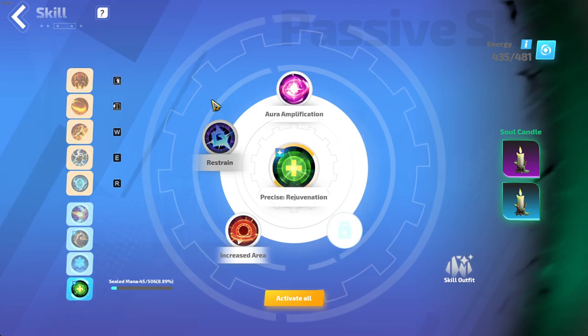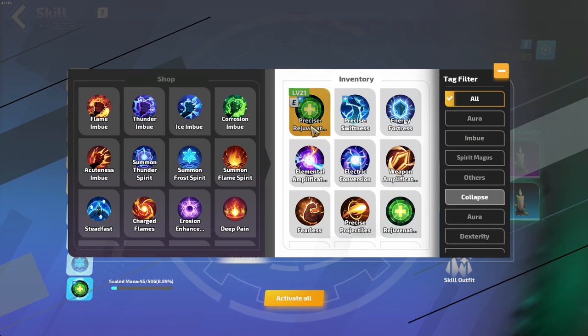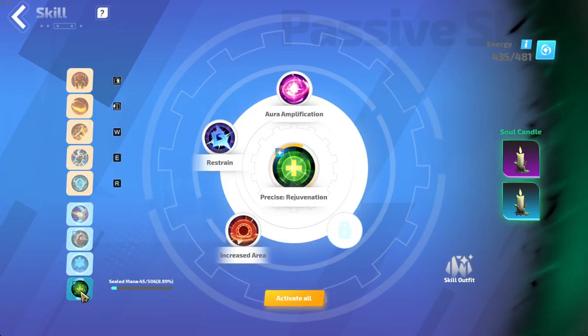I'm using Precise Rejuve for me and for the minions — I think it's pretty good. Another one you could put here is Precise Swiftness, or if you have more reservation you'd probably put another damage aura here instead.